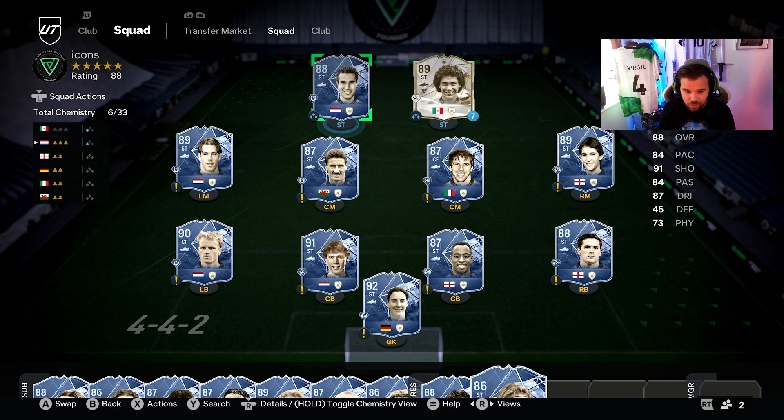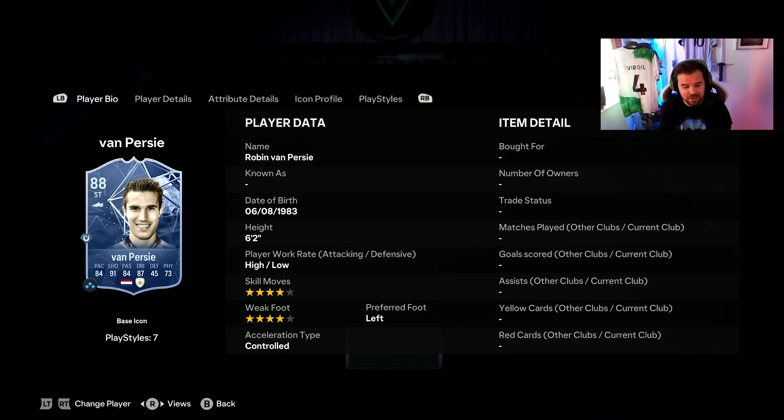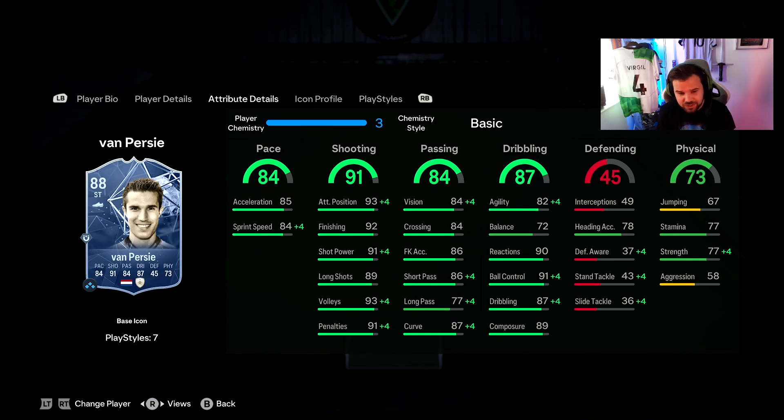At number two I'm probably going with Robin van Persie — an absolute legend of the game. In previous FIFAs I really enjoyed his card; last year his base card was really nice up until around December. This card looks to me like a similar version of his mid icon card from last FIFA. He's a bit slower than his base card was last year, but he has got some nice stats — the high-low work rate for a striker is incredible and four-star four-star is really nice.